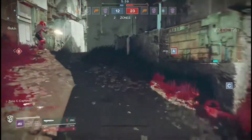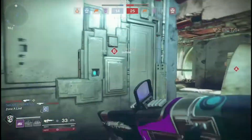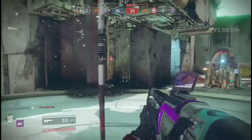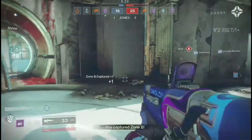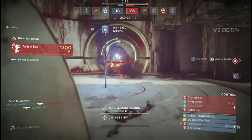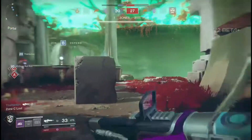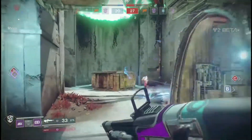Next is the super, and honestly it's the most versatile so far. You gain a void shield which you can use to bash enemies, ram people, or block incoming fire from one direction. You can also throw it to attack multiple enemies at once, making it both a defensive and offensive super simultaneously. Generally you only get one shield throw per super, but you can block enemy fire and then throw it at the best moment.